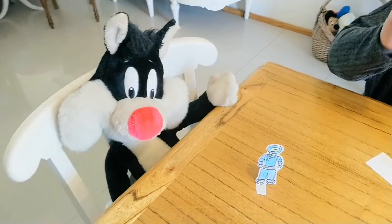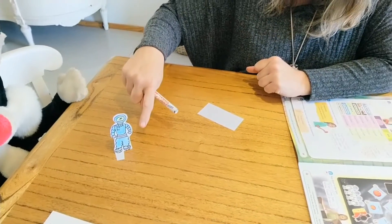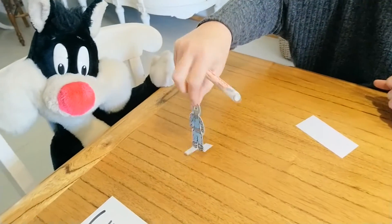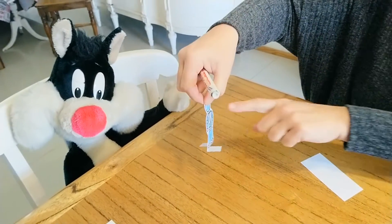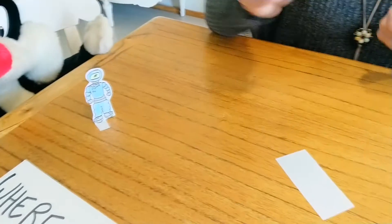To get started, you need a counter. His counter is this astronaut, Luke — one side with the oxygen tank and the other side. This is his counter. I will prepare mine.